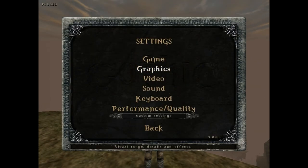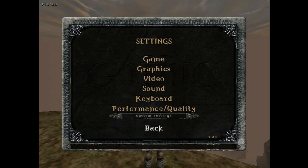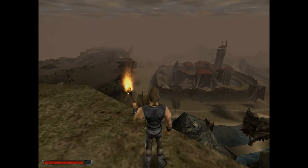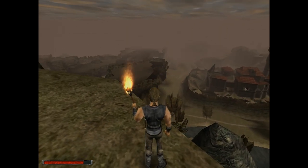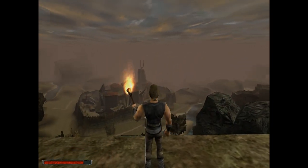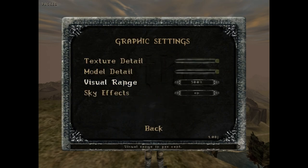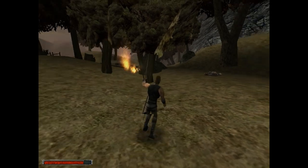If we jump into the menu, go to Settings and Graphics, we can juice the visual range quite high and see that town down there. But look at that pop-in — the level of detail models kind of shifting and all that. As much as I would love to have the view distance be wicked high, I think that pop-in and LOD shifting looks really bad. So I think the fog is here for a reason, and I'm going to just leave the visual range on 100% and let the fog do its thing for this playthrough.